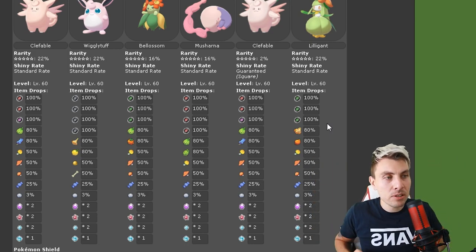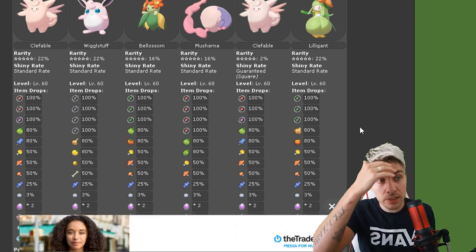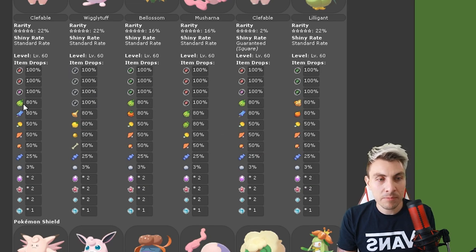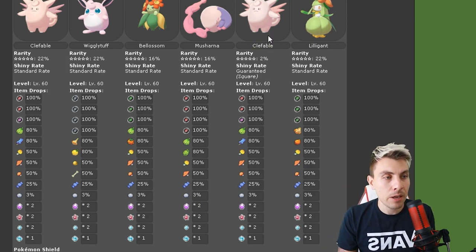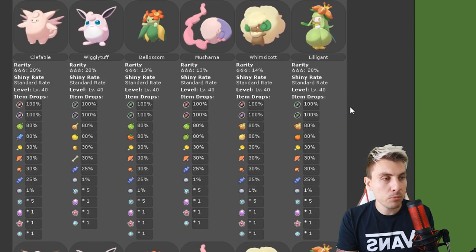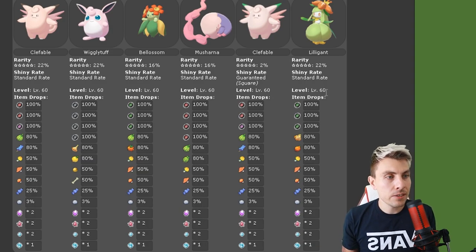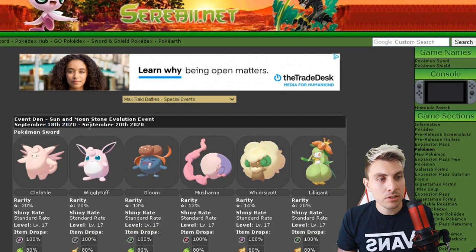You can tell it's a shiny by the green tips on its ears, but the square shiny variant makes it even rarer — a very good opportunity this coming weekend. There is only a two-percent chance it will spawn and it must be from a five-star raid. The items from this event aren't anything special, just generic Max Raid rewards, but the shiny Clefable is what makes it stand out. Looking at Pokémon Shield, it's pretty much the same Pokémon all the way through — it doesn't matter if you have Sword or Shield, the same Pokémon appear in these Max Raid dens.